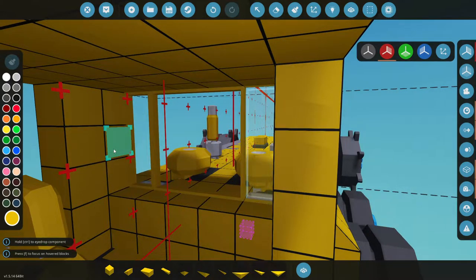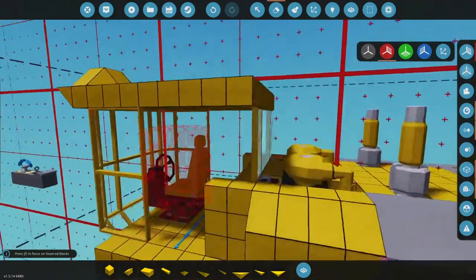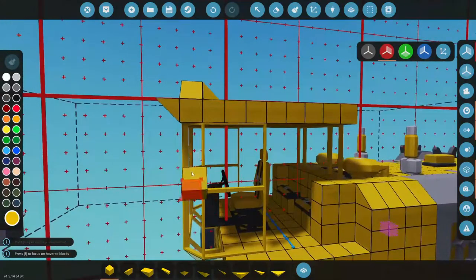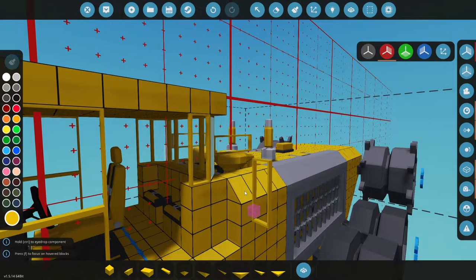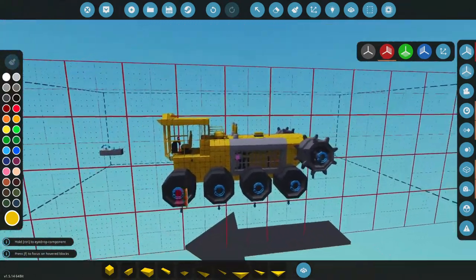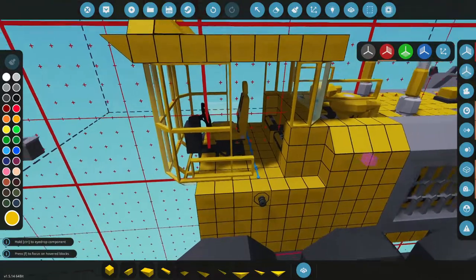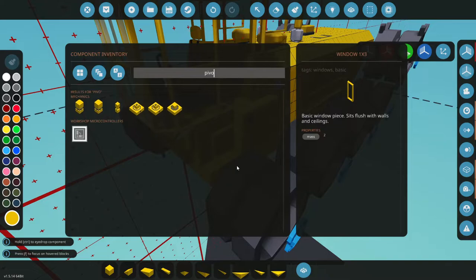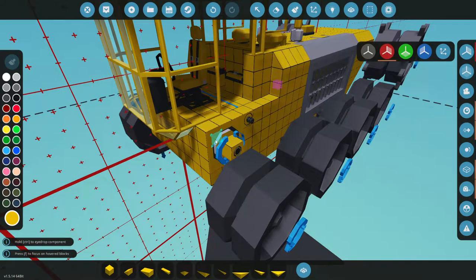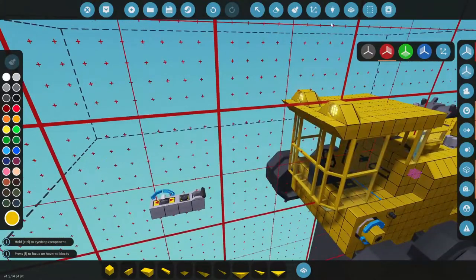Window, perfect. All this now has to be window. We've got some windows coming back here — put our one-by-threes in the corner. I think all of this should be window as well, honestly. Let's curve this out — now we should have maximum visibility around this entire thing. I'm actually digging this — it's very boxy but I'm digging it. That leaves us room right here for our pivots, which is a good thing. I'll just slap those down right now — that'll be for our arms later.